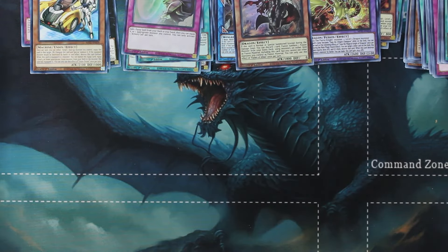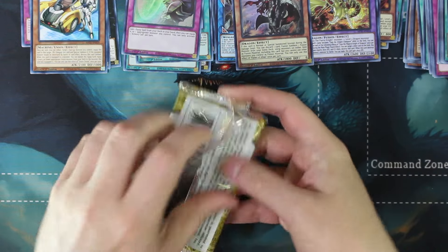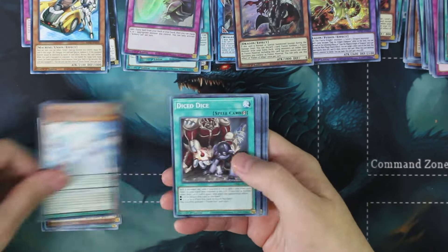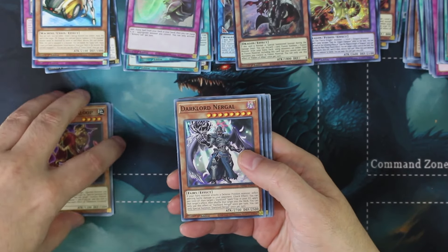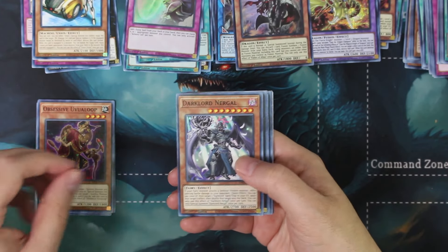Nothing really standing out so far - very average opening. Maybe the other two tins I open will be a little bit better. Uva Loop interestingly enough actually sells really really well - no joke, I had like maybe 10 of those and sold them all within about three days.